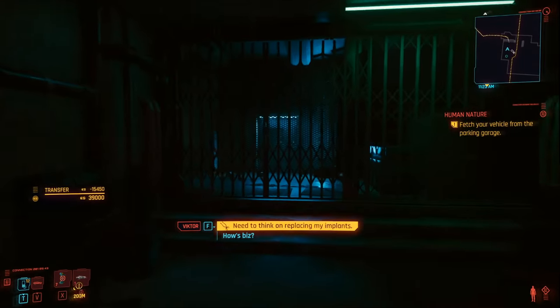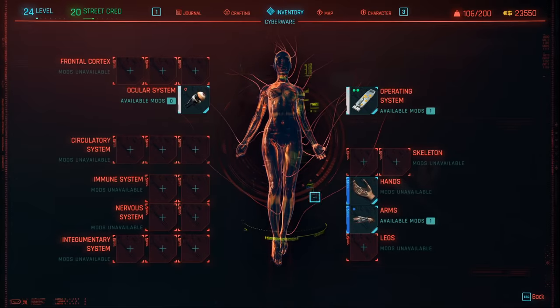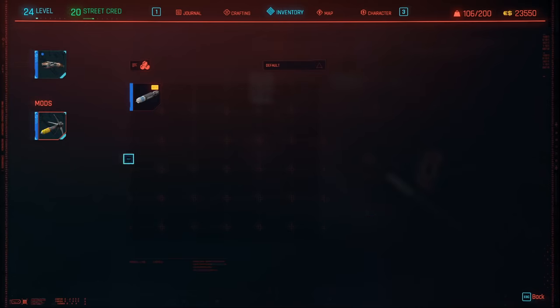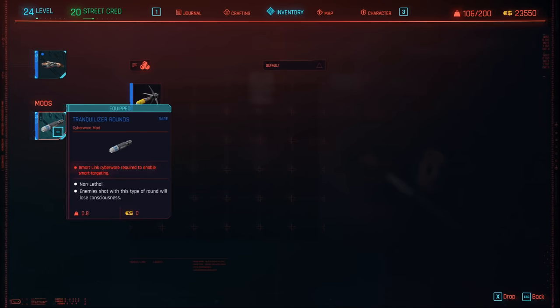Next, exit out and go into your inventory. Go into cyberware and then click on your arms. What you need to do is click on the tranquilizer we bought earlier and replace it for the explosive round. You'll now be firing tranquilizer rounds and these one-hit kill everybody in the game no matter what their level, no matter how much health they have. It's absolutely broken.